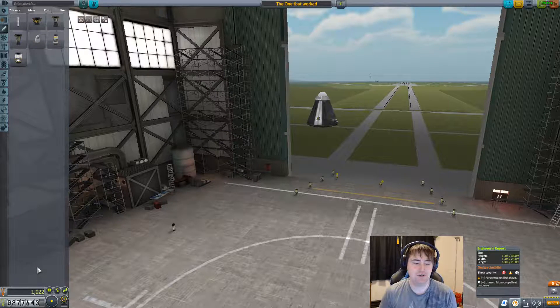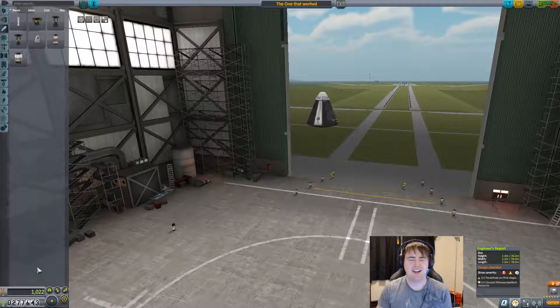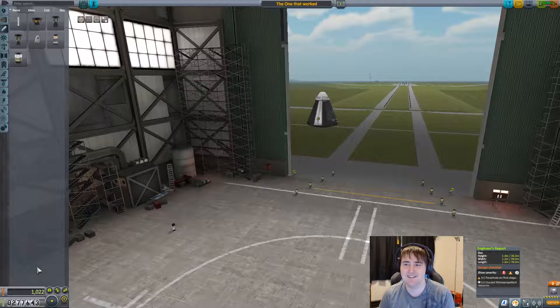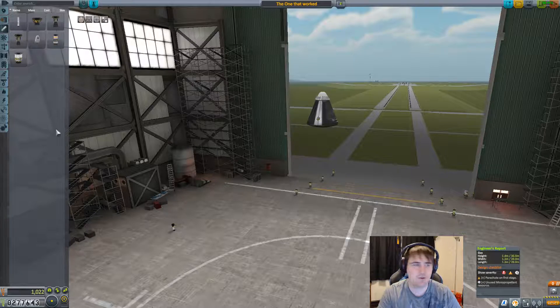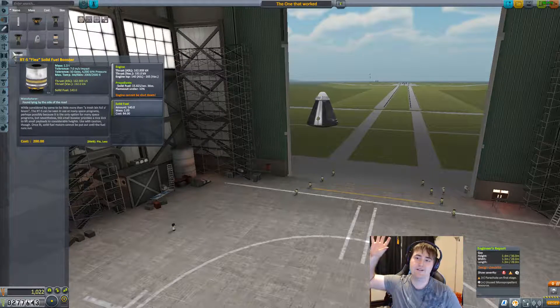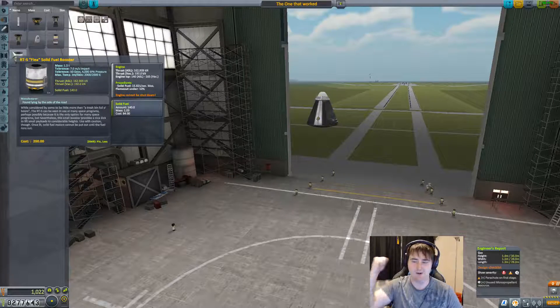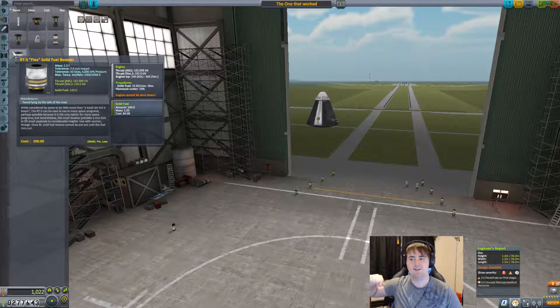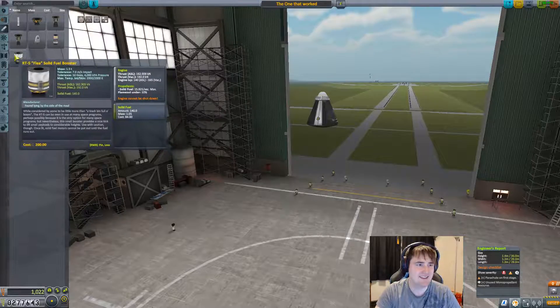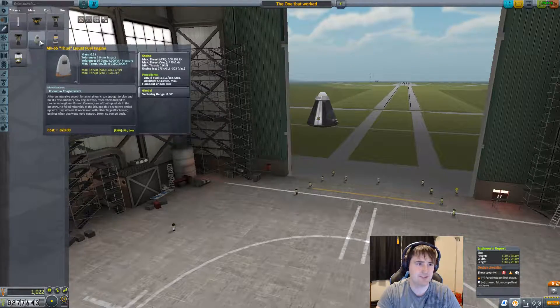Welcome back to Kerbal Space Program. I am Nishu, and in this episode we are building our rocket that is going to take us to the Mun, land on the Mun. We're going to get out, plant our flag, get back on our spacecraft, get back into Kerbin, and land safely. That is the goal of this mission.